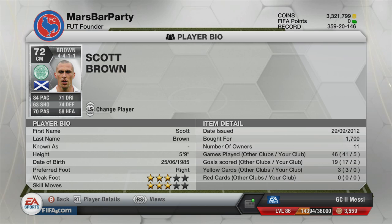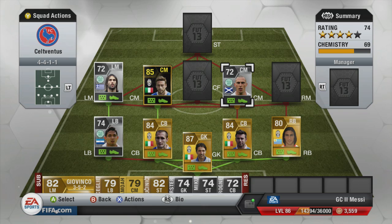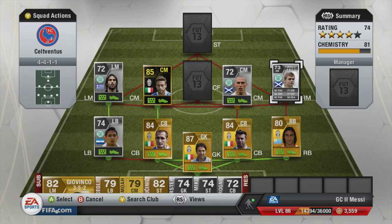Next up is another silver and Celtic player — Scott Brown, a surprise package of this team. He's got 84 pace, 74 defending and he fits the centre-mid role really well. He bagged himself two pretty nice goals and for 1,700 coins I think he's a really good bargain. Finishing the midfield at right mid we have another bargain — Forrest of Celtic.